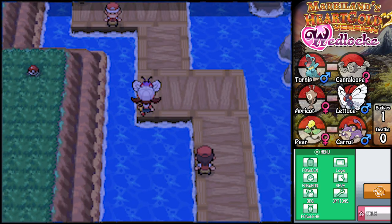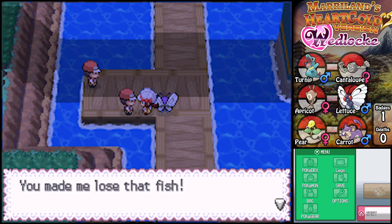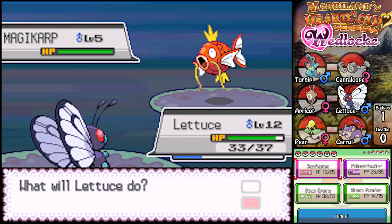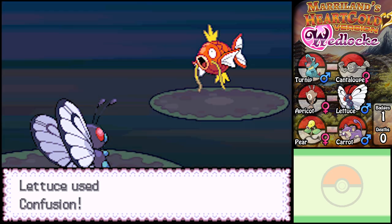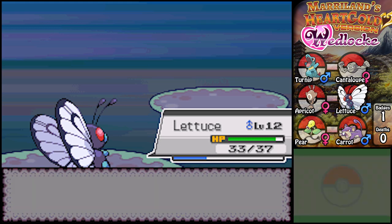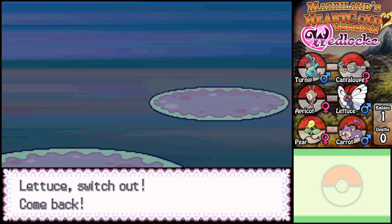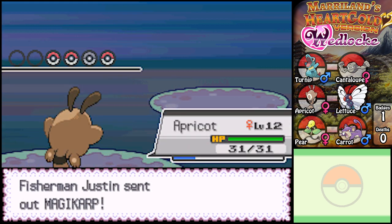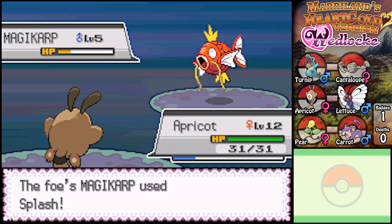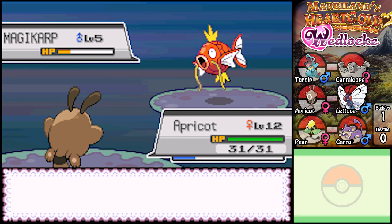One of these fishermen uses a Magikarp and another uses a Goldeen. This must be the Magikarp guy - he's not 'the' Magikarp guy but he is 'a' Magikarp guy. Let's just end this quickly. Get out of my face, you splashing fish! I can only switch to my other partner here - I can't even switch to other Pokemon freely. That's the hardcore nature of the wedlock challenge, just in case you weren't paying attention.